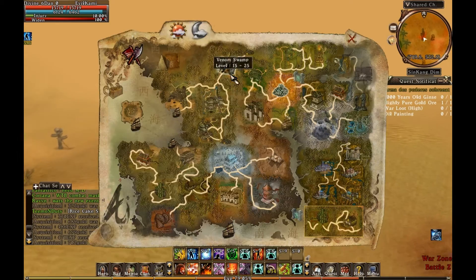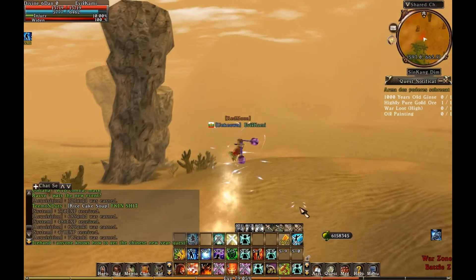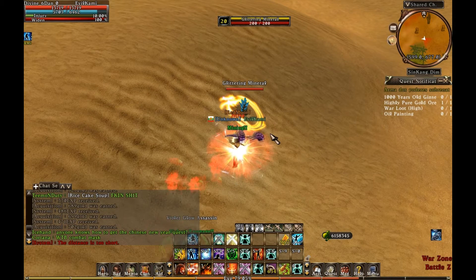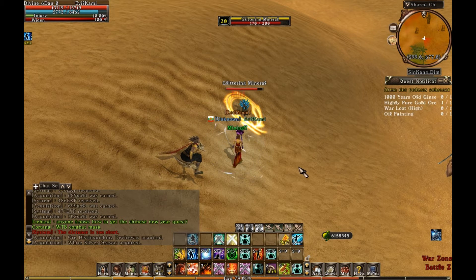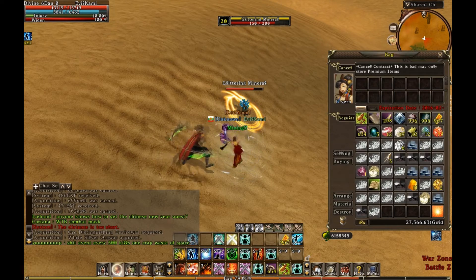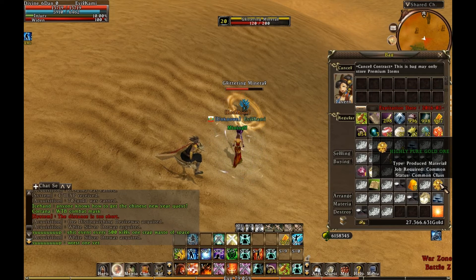We'll skip the thumbstone part and go directly to the most important area. You see the northern part here — this is one of the spots and this is the other one where you have the minerals. The interesting thing is that you get both of the necessary ingredients from these minerals: you get the gold ore and you also get the thousand year old ginseng. We got the ore distinguishing device which actually raises the gather rate a lot.